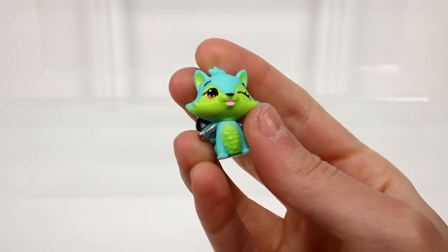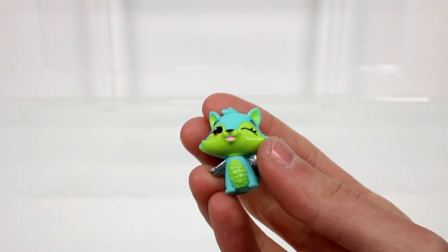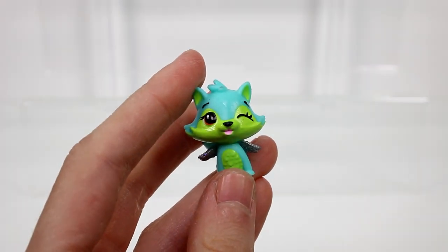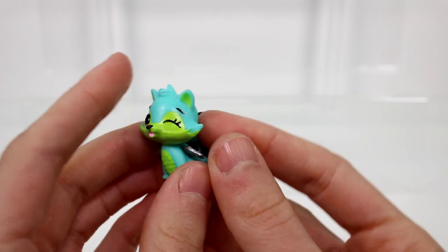Let's go ahead and start with our first one. We have this visible one. I have to set the checklist up here. I would assume you are from the forest, my little friend. You are Raspoon and you are Common.